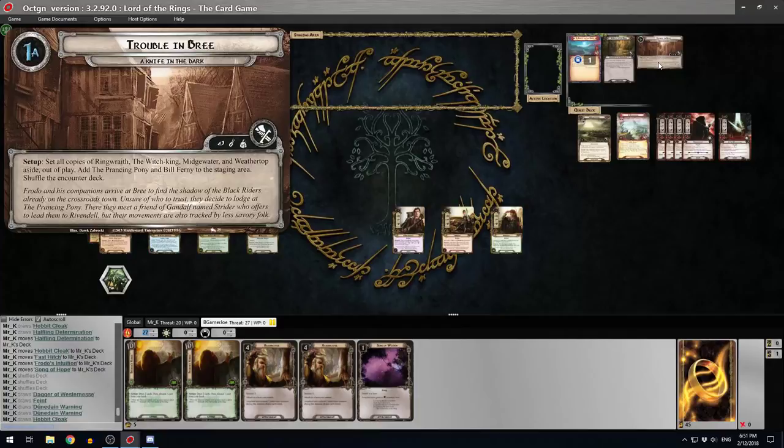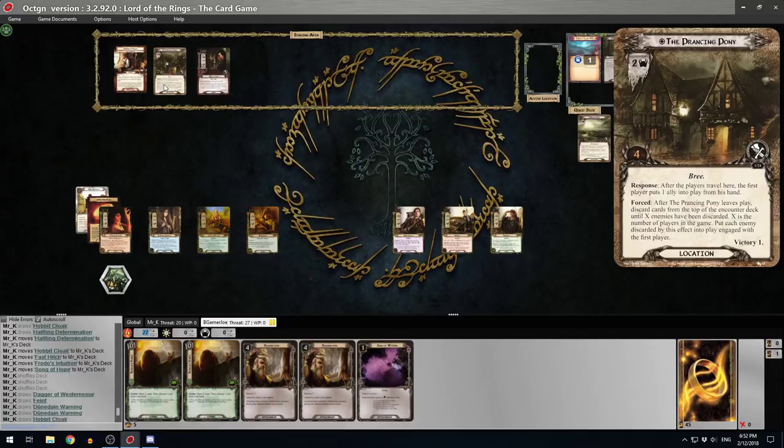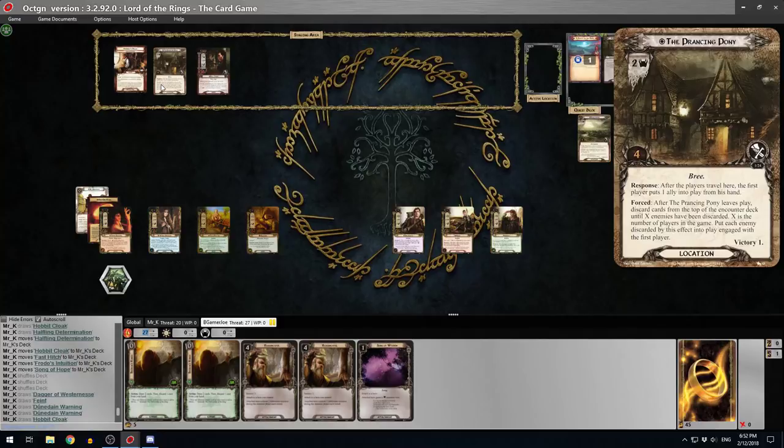So I'll read the quest cards. Setup: set all copies of Ringwraith, the Witch King, Midgewater, and Weathertop aside out of play. Add the Prancing Pony and Bill Fernie to the staging area. Shuffle the encounter deck. Quick reminder - Bill Fernie: 3 threat, 1 attack, 3 defense, 5 health. Players cannot optionally engage Bill Fernie - we have to get to 38 threat for him to come down since he's immune to player card effects.